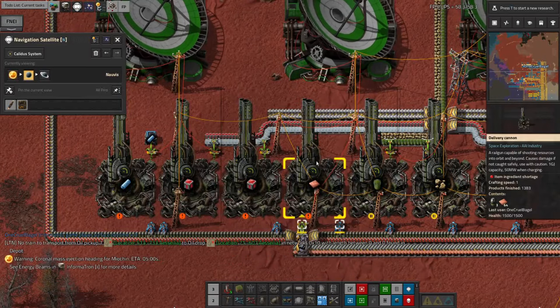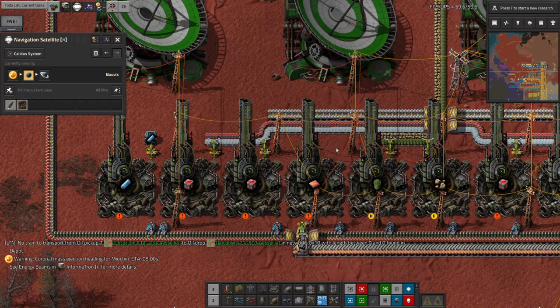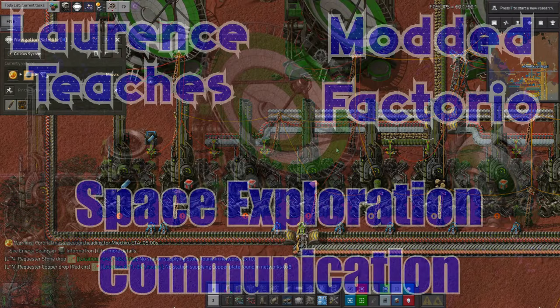In last week's tutorial I talked about how to move resources between planets, and in the process I mentioned that you can set up communication systems to ensure that you don't end up with too much being sent. I don't think I went into enough detail with the setup, so this week I'm going to talk about the communication side in a bit more detail. Welcome to Lawrence Plays Factorio Space Exploration.